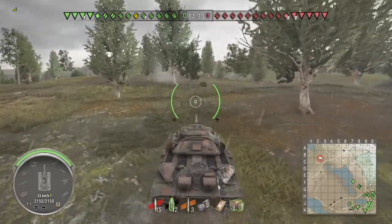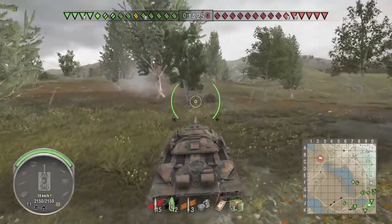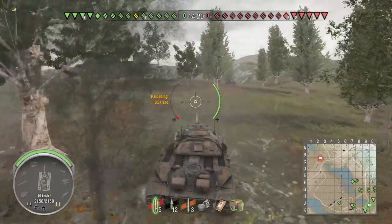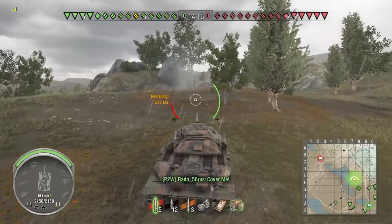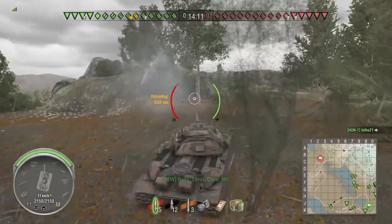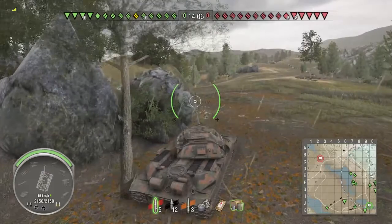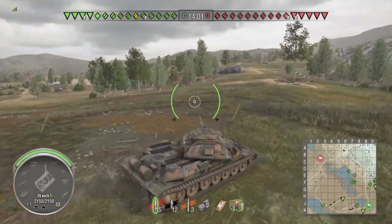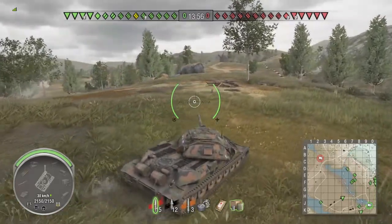Starting off this match, we're going to drive up the hill, go to the B or C-0 area, and try to fight and take the hill. It looks like our team is spread out pretty good. We've got three heavy tanks and a medium tank in the middle, along with a light tank. I think five tanks is a little overkill for the middle. On the far side we've got a medium tank supported by a tank destroyer, and another heavy and tank destroyer going that way.